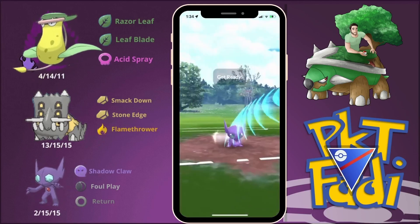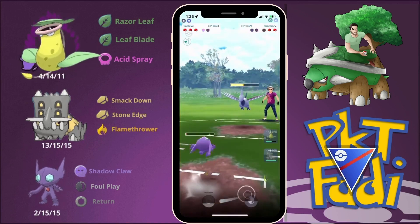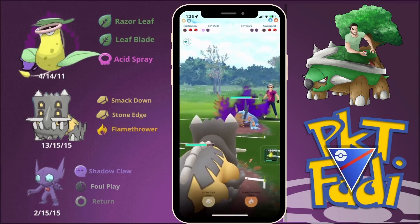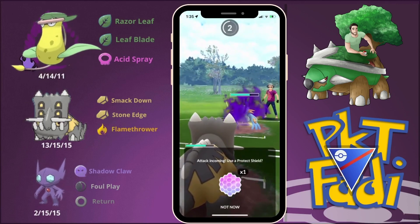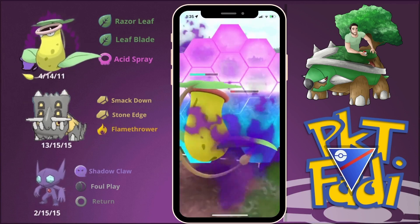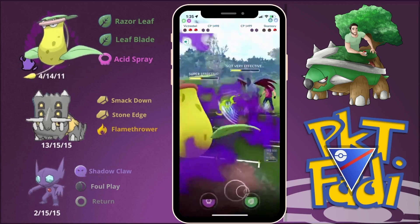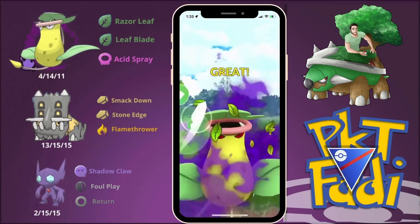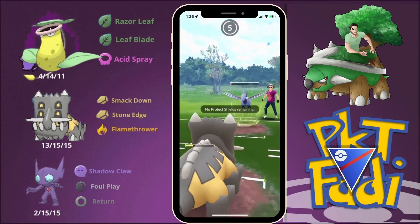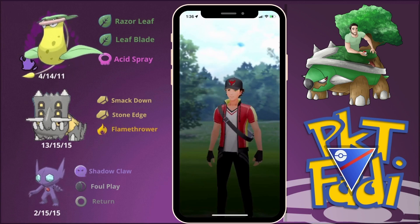Bastiodon needs to do most of the work here, but we have to be careful about Swampert coming in. We save a shield just in case. Swampert does come in and we're scrambling to swap out to Victory Bell, shielding a Hydro Cannon. We were originally aiming for Acid Spray but can't get to Flamethrower in time — Skarmory lands a Flash Cannon and takes us down.